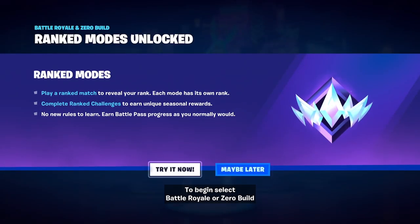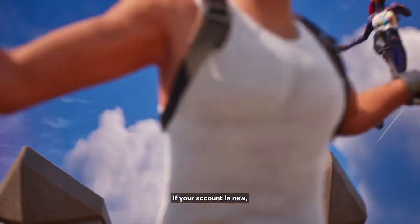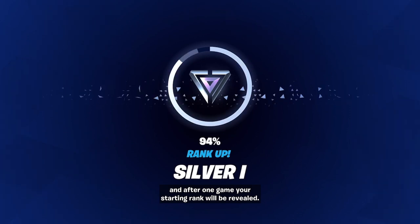To begin, select Battle Royale or Zero Build and make sure Ranked Mode is toggled on. If your account is new, you'll need to complete the Ranked Quest first, and after one game, your starting rank will be revealed.